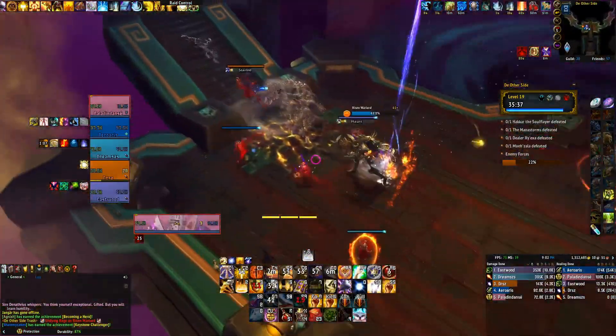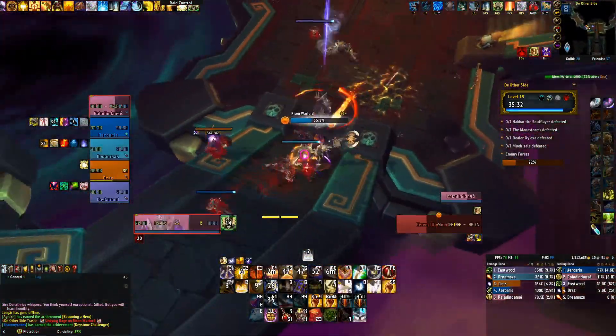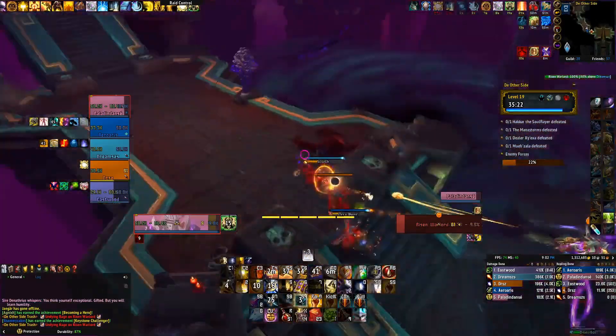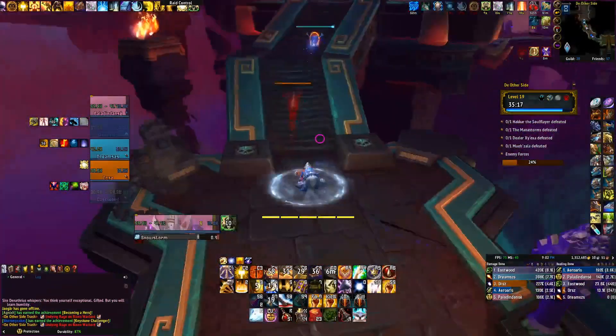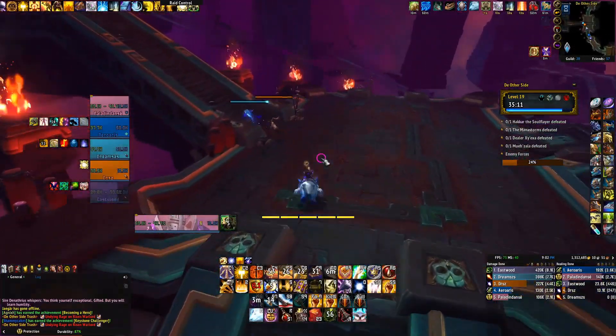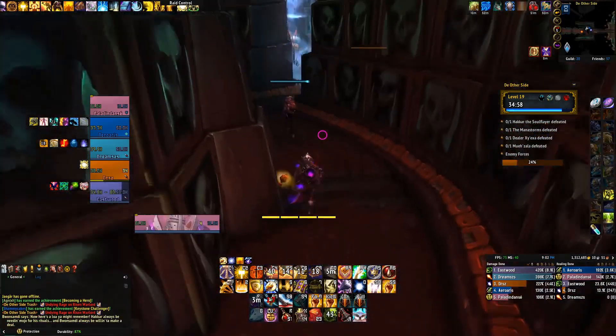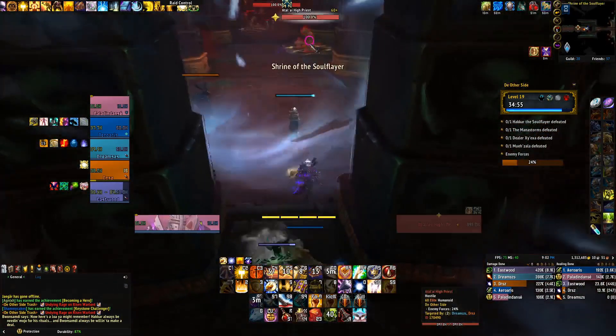After we do all this trash, we're going to return to the first part, which leads us to Hakkar. If you follow this route, you're going to end up having pride full on Hakkar with lust. That's ideally what you want — lust and pride full for Hakkar — because it's a very difficult boss the longer the fight gets. So going into this Hakkar room, typically I pull this pack here with the pat, the other priest that is patrolling around.